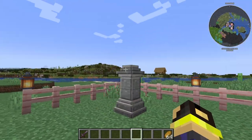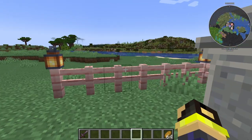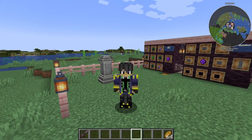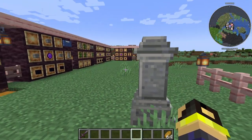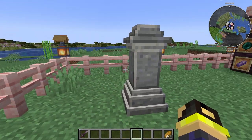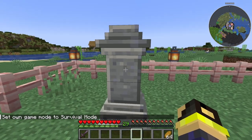Waystones pop in randomly throughout the world and they're also in every single village. What they allow for is fast travel — like you can in Assassin's Creed and other games that allow fast travel. You can set it up so that it costs XP to travel.